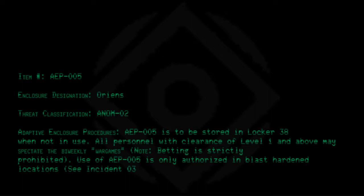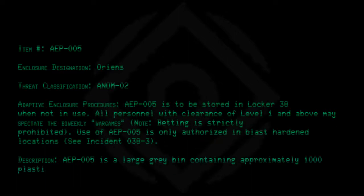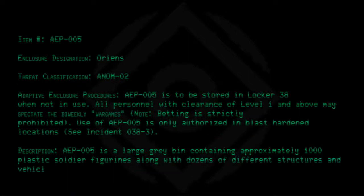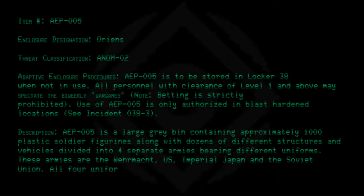Description: AEP-005 is a large grey bin containing approximately 1,000 plastic soldier figurines, along with dozens of different structures and vehicles, divided into four separate armies bearing different uniforms. These armies are the Wehrmacht, US, Imperial Japan, and the Soviet Union. All four uniforms are identical to those issued during World War II.